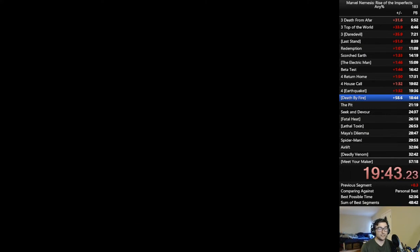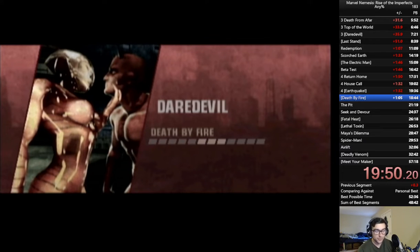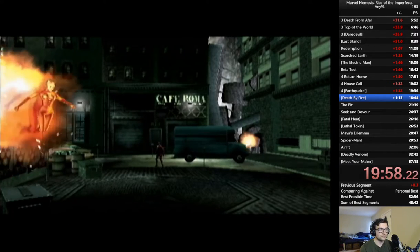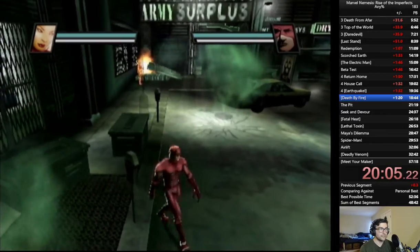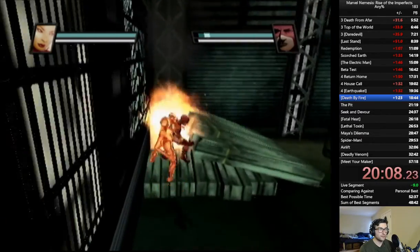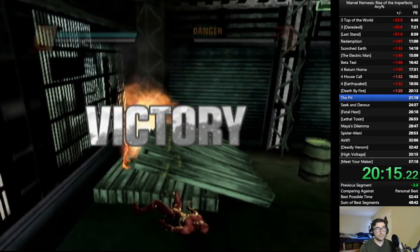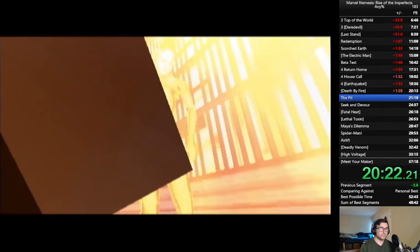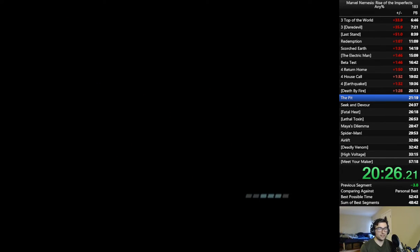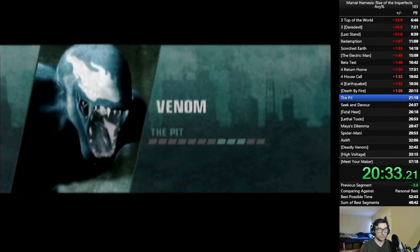Now we have Death by Fire, which is another sacrifice mission and probably one of the goofiest boss fights in this game. You thought convincing the AI to jump off a bridge was goofy — you have not seen goofy. SLR is immune to fire damage, so we're going to bait Daredevil into this flame over here, and then we're just going to watch. And that's it. Epilepsy warning again — this particular victory screen, because of the fire, can be a little awkward.